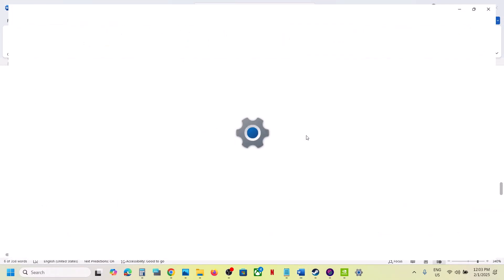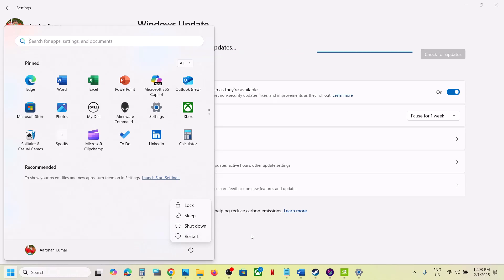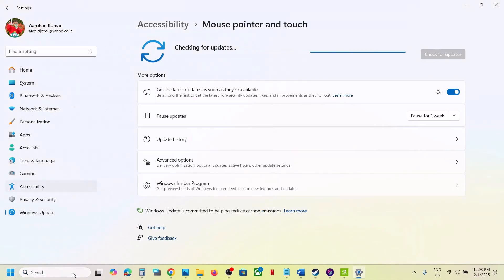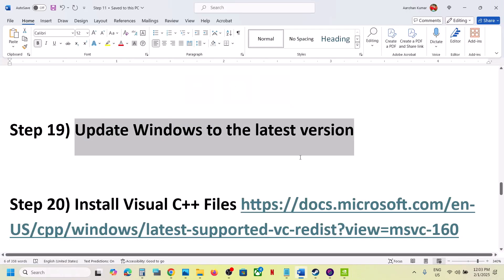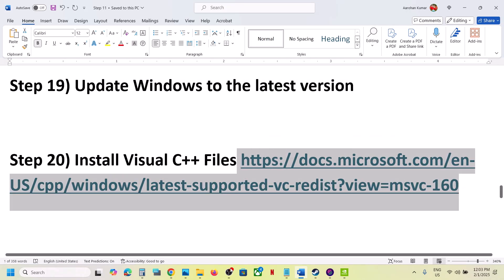The next step is to update Windows to the latest version — this is important. Open Windows Settings, go to Windows Update, and click Check for Updates. Once all updates are installed, restart your computer, and after the restart launch the game. Make sure your Windows is up to date. You can type 'winver' to check your current version.